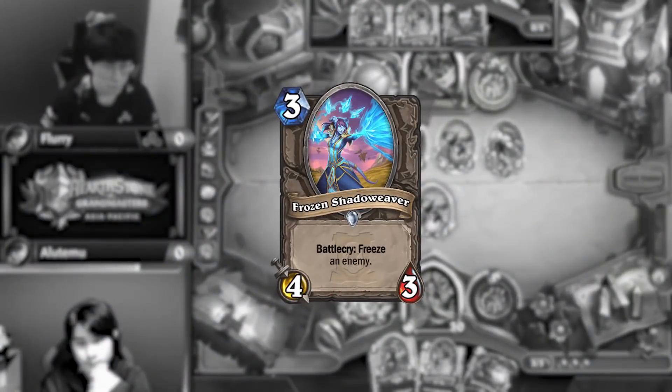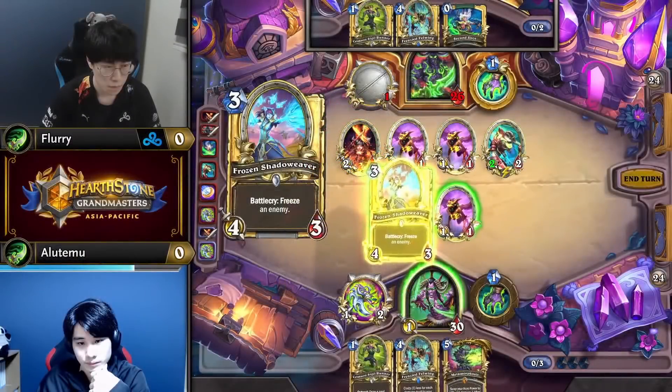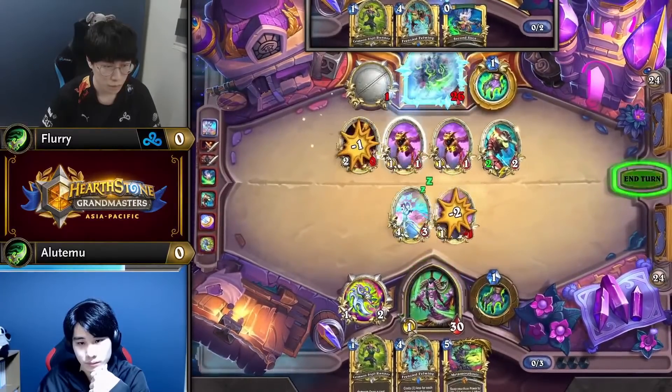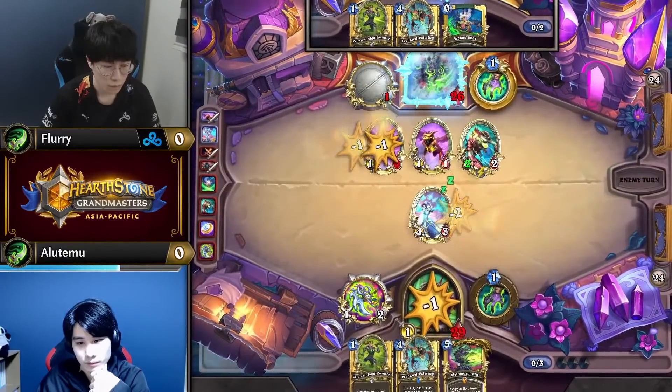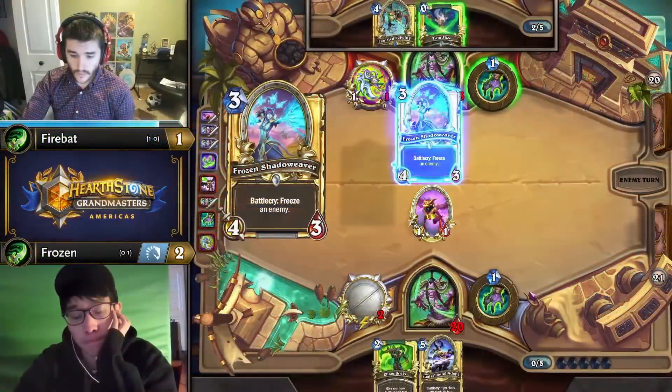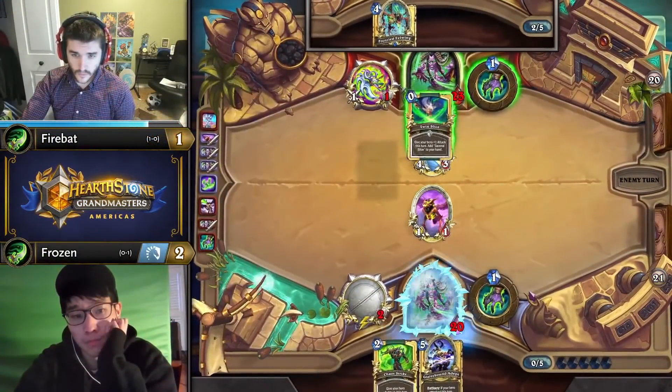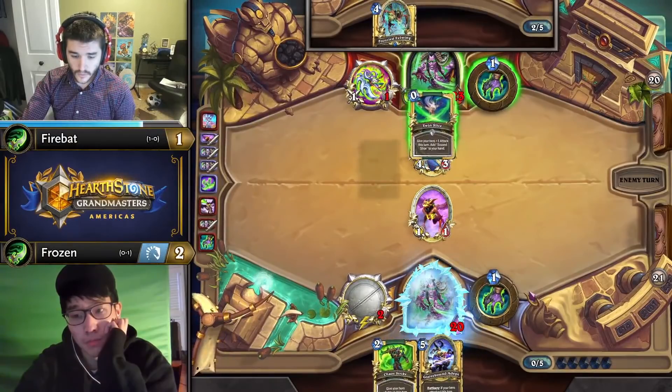On the flip side, Frozen's Shadow Weaver is a great tech for the mirror. You can see Alutemo using it to freeze Flurry's face on curve, which means Flurry can't buff his Battlefiend for a good trade. And in this mirror's turn 5, Firebat times his Shadow Weaver to lock out Frozen's Glaivebound Adept on curve.